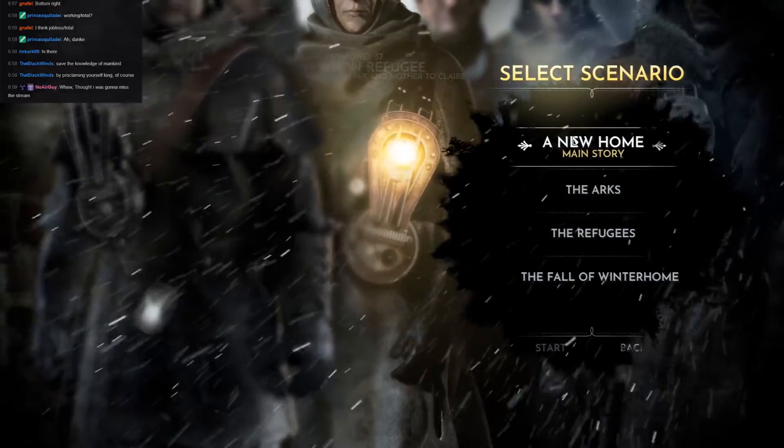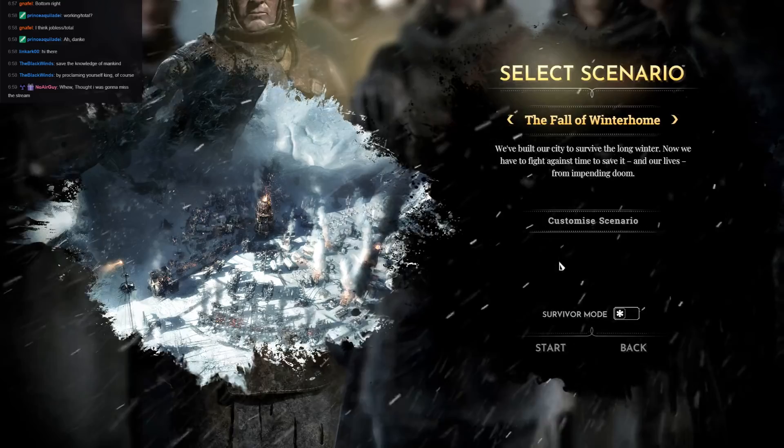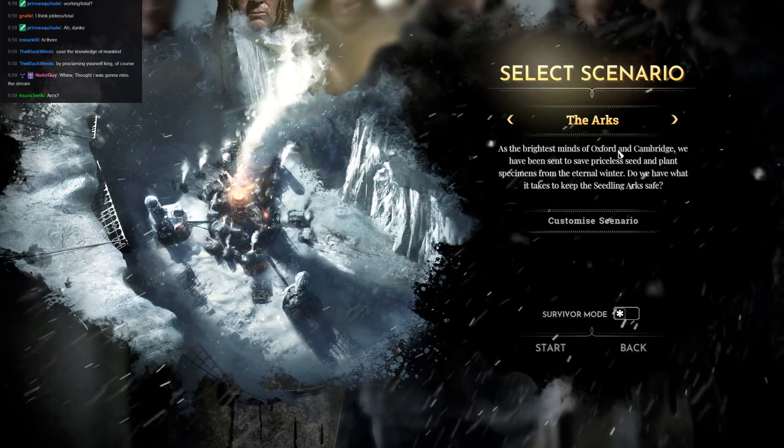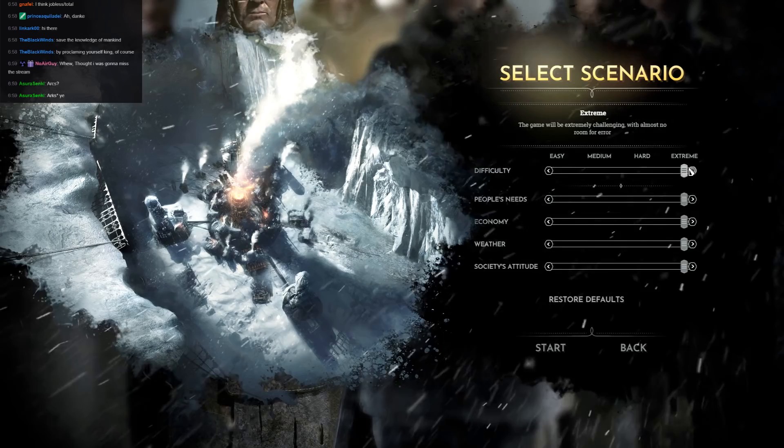We need to carry on with the scenarios. We've done A New Home and the Refugees on Extreme — it was horrifying, but we managed to pull through with a golden ending, securing peace between both the refugees and the lords. What's up next? Well, it's definitely not the Fall of Winterhome — before we do that, we'll improve ourselves by dealing with the Arcs. As the brightest minds of Oxford and Cambridge, we've been sent to save priceless seeds and plant specimens from the eternal winter. Do we have what it takes? We're going to crank it up to Extreme mode, as usual.